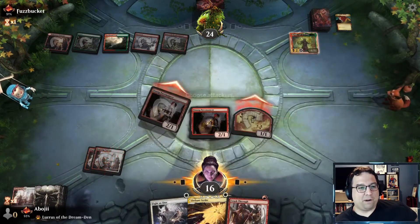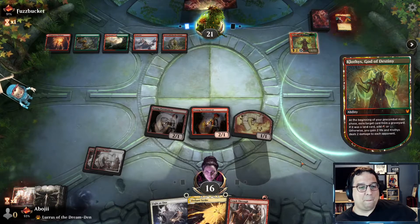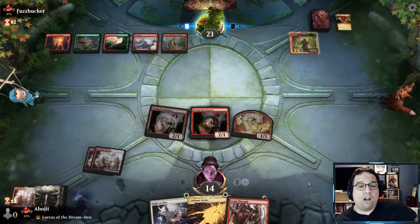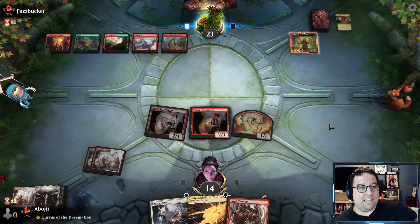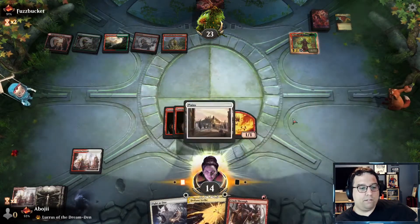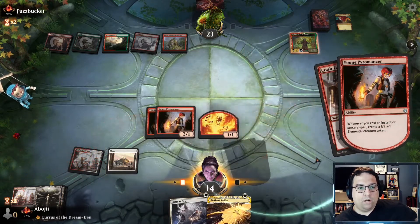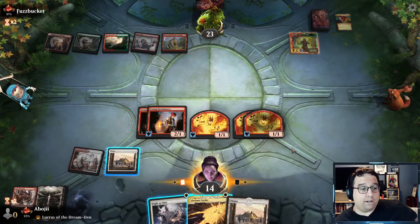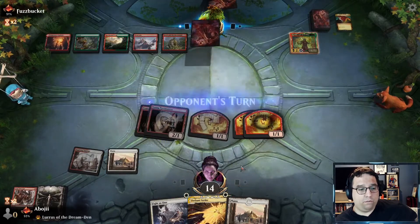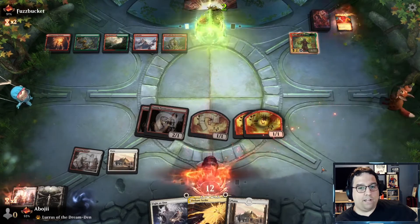Let's go out with the second Pyromancer and attack in for three — there might be a chance here. Not if they have another Stone Rain though. Are you interested in land destruction games? I do like Stone Rain myself and was thinking about maybe doing a video with it. We'll do this — hey, there's the land! I'm not going full in because I want to save Fight as One just in case they have another Sweltering Suns — we can save a Pyromancer and one of the elementals.